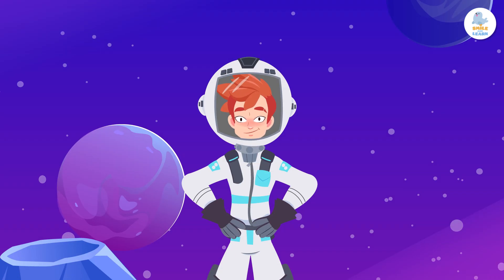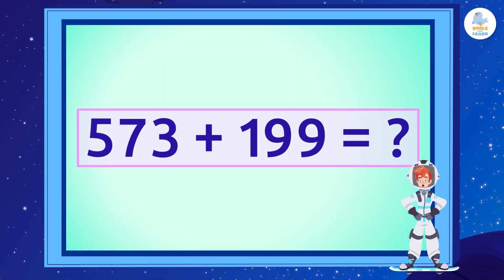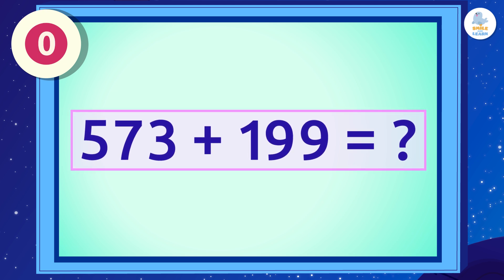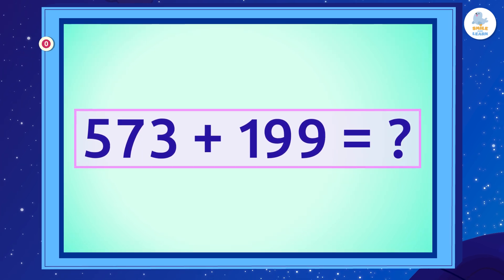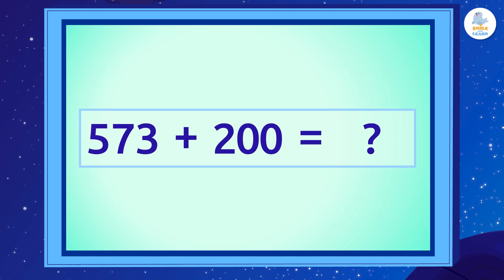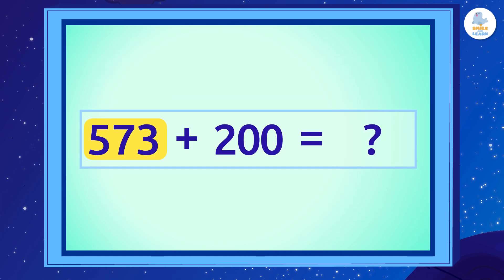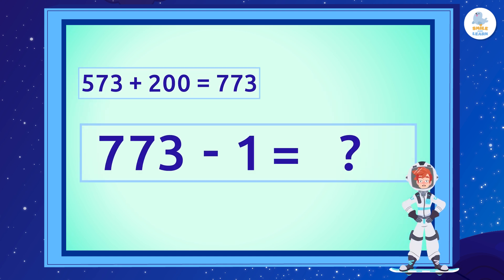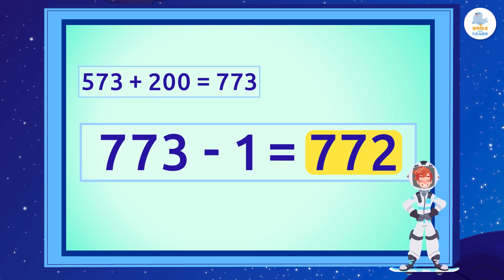Let's kick it up a notch! What is 573 plus 199? 772! First, we add 200 plus 573, which is 773. Then, we subtract 1 and get 772!